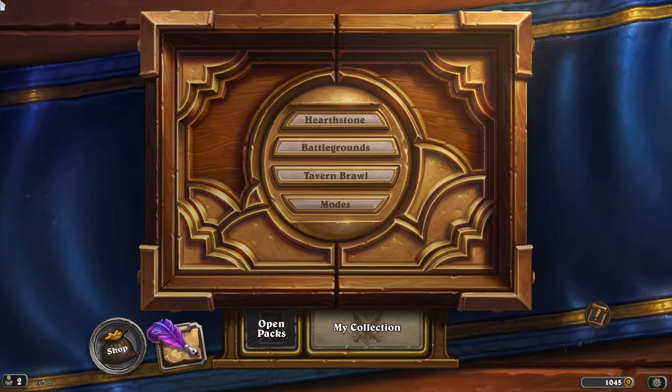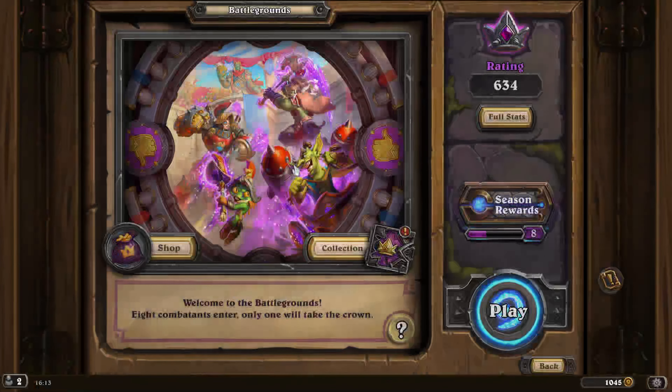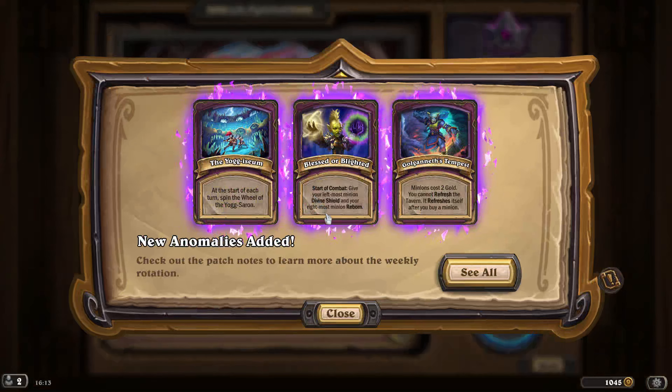Let's start a game. It's been a busy week for me but let's go. The new patch has just come out so there are various anomalies in the game. Anomalies happen at the start of each game and have a random effect — there are lots of different ones because they just released the Hearthstone mini set celebrating Yogg-Saron.